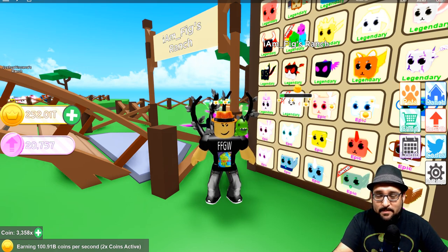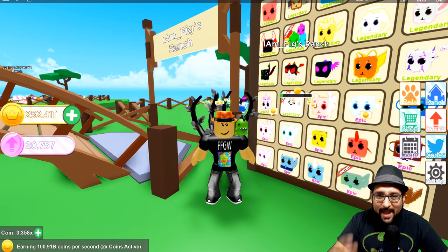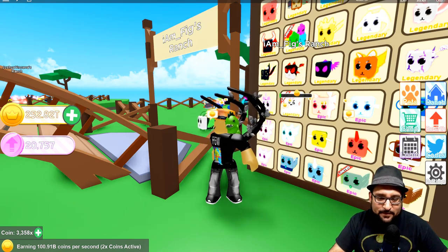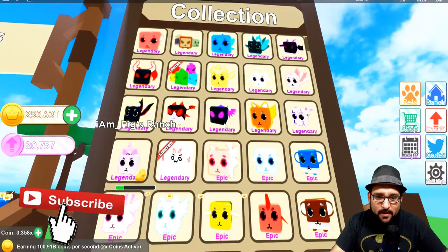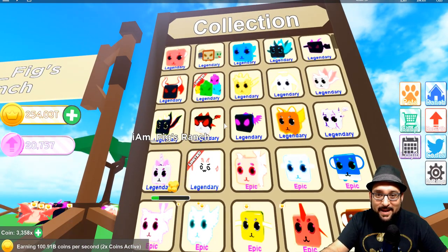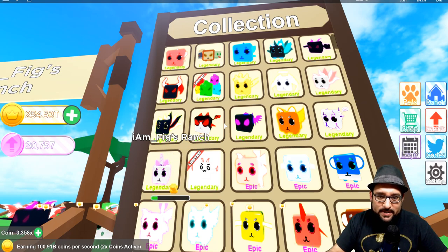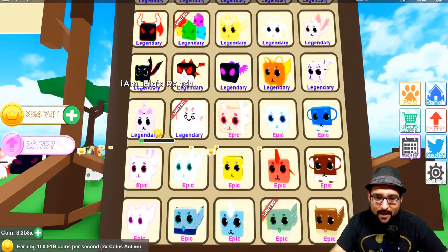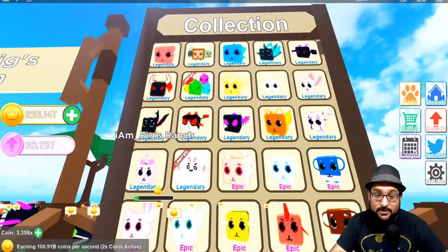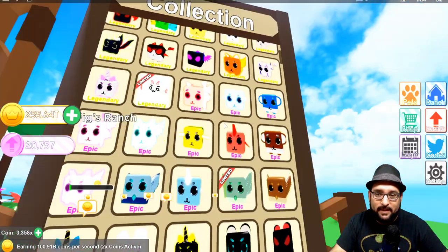Let me show you guys real quick what I have in my collection, and then I'll show you how to get the legendaries and epics you've been wanting. So check it out — this is what I have so far. I got a lot of awesome new pets, some that I've been wanting and some that I got just by hatching eggs. You're guaranteed epics and legendaries now. I have a lot of rares, a lot of legendaries, and also common and rare shinies.